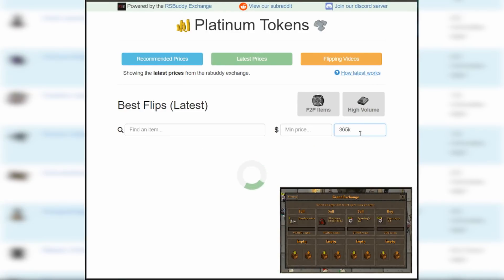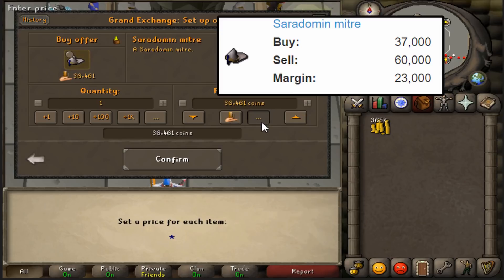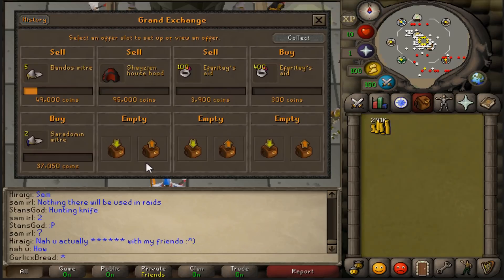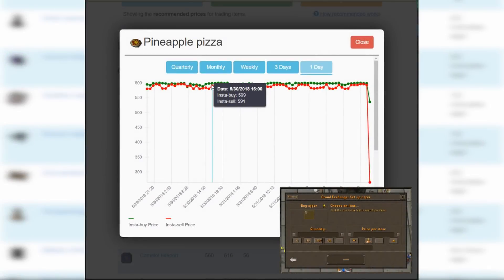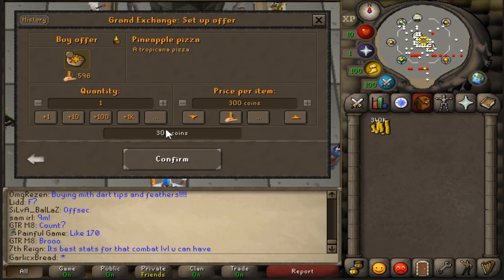The first item I found is Saradomin Mitres. Right now they're going between 37k and 60k — if they're anything like Bandos Mitres, this looks like a great flip. This also looks like another dump to buy into: Pineapple Pizzas usually trade for around 600 each, but just recently they've crashed to 260 each. I'll put up an offer for 300gp.